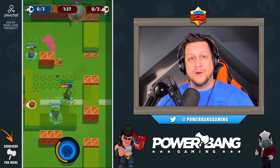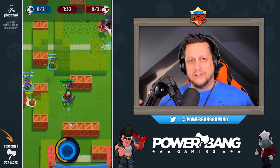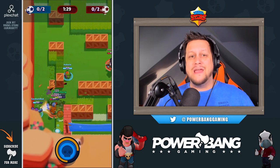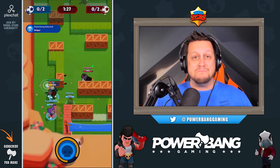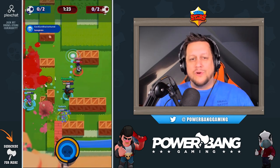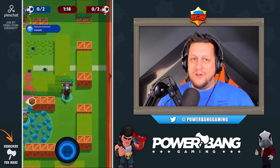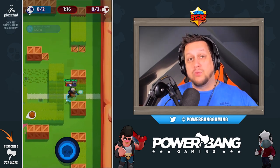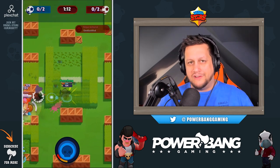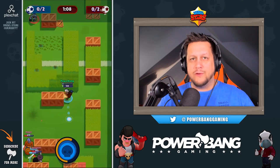Next up, Bo. Bo was running rampant last patch and they've toned him down significantly. Bo was too strong with four mines and the pushback often made them unavoidable, so his mines are decreased from four back to three. They've also increased his main attack damage from 80 to 100, so his arrows do more damage. However, they've decreased his overall health from 900 down to 800, and the pushback from his mines has been removed.